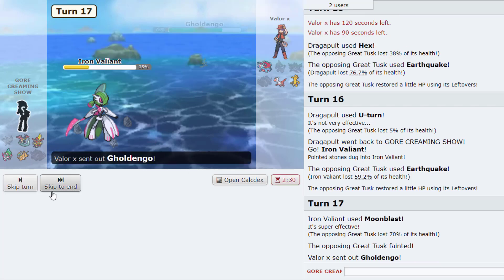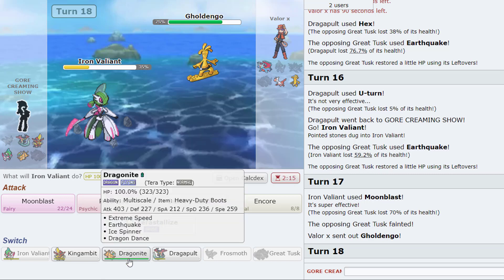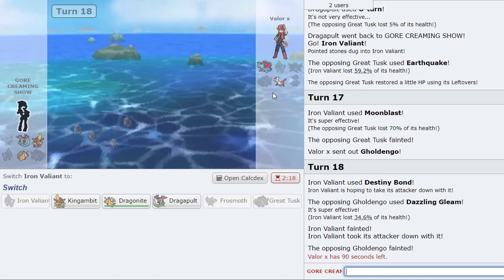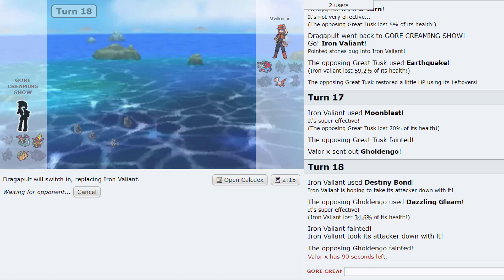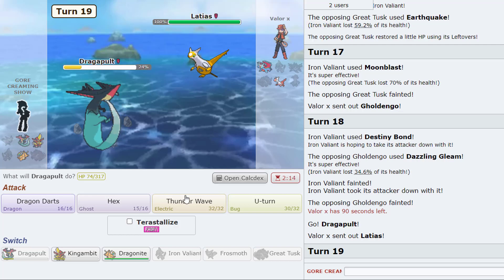He has to go into this or something. Do we stay in? I kind of want this, I don't want this dead. Destiny Bond — nice! Okay that's one dead Gold Dango. The Banded Roaring Moon — no wait, Dragapult actually just wins pretty sure. He has to go Nadias yeah. It's not quite over again, although I think I do have to T-Wave them or something.